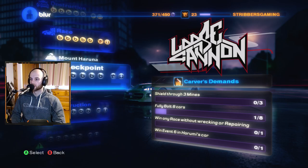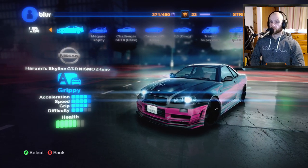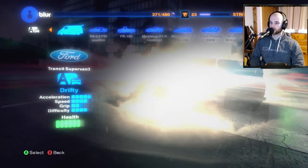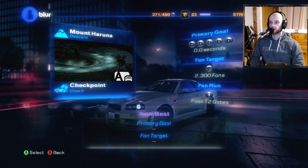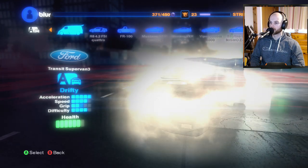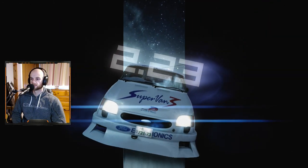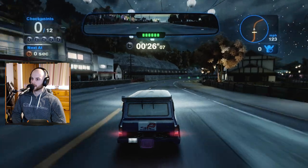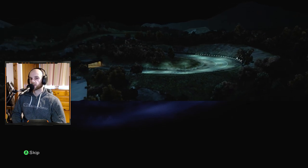Checkpoint — Mount Haruna, A-class. We've got one of the R34s with a decal on it. We haven't used the Transit Supervan yet. Do I just go down a massive mountain descent in a Transit van? I think I'm going to do it because I'm about the meme life. I can't imagine this thing handles too well. Let's try and collect the first nitro this time.